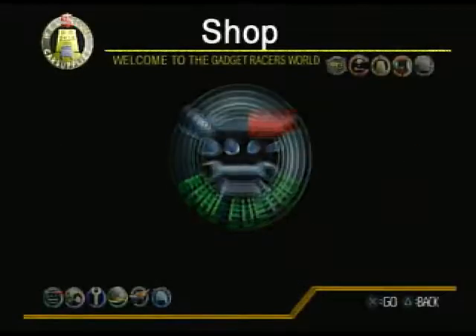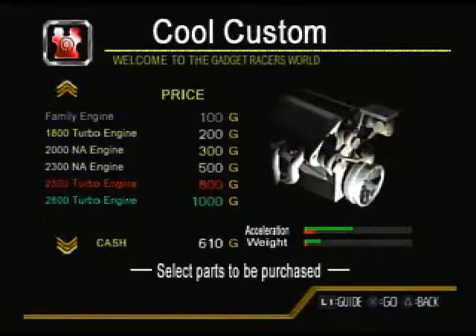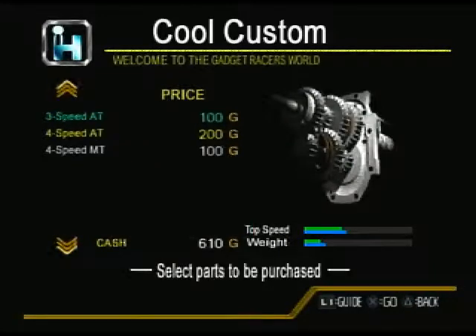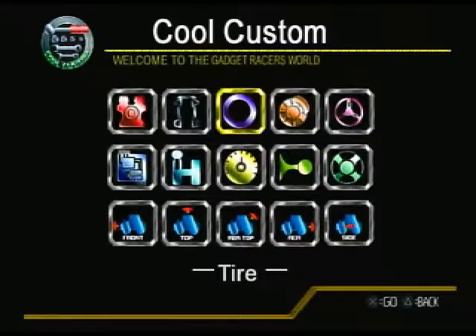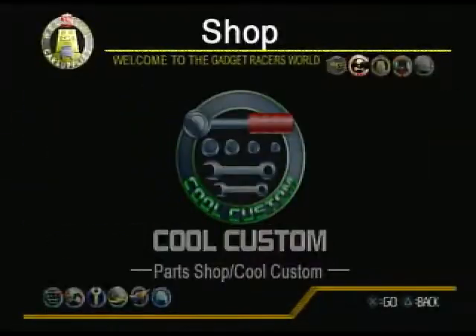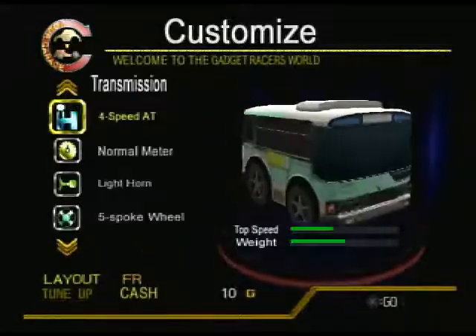Let's see what else we can buy in the shop. We can't do a better engine because we're already getting the best engine available right now. Let's go into transmission and get the 4-speed automatic — it's 200G. The CPU we can't afford yet. We've got tires we can get — high-grip tires. Let's get that. That's all we can afford for now. Let's go back up to the menu and customize. It's a bit of a pain the way they have it set up, but that's okay.